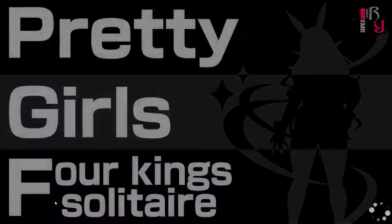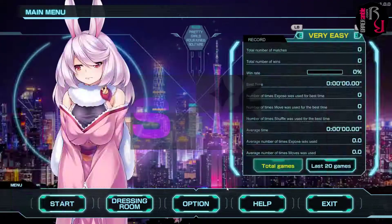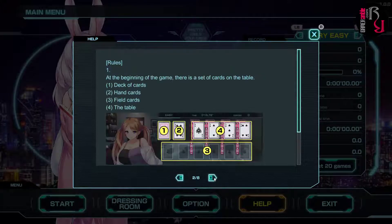Let's take a look at the Help screen first, since I don't actually know how to play. The game is cleared if you can move all the cards to the table in specified order. At the beginning of the game there is a set of cards on the table — a deck of cards, hand of cards, field cards, and the table. This is the deck, this is the hand, this is the field, and this is the table.